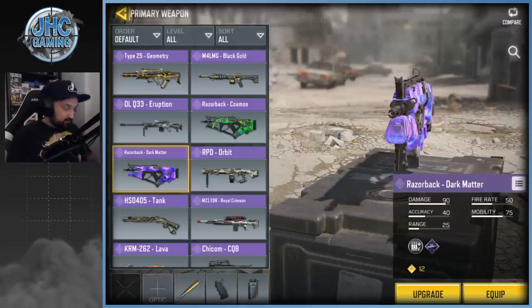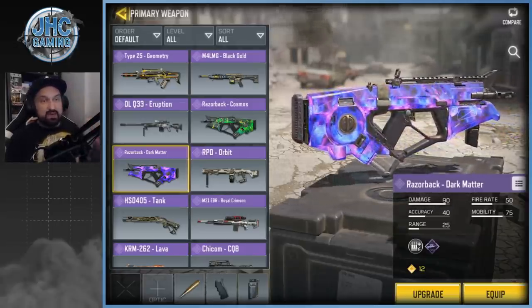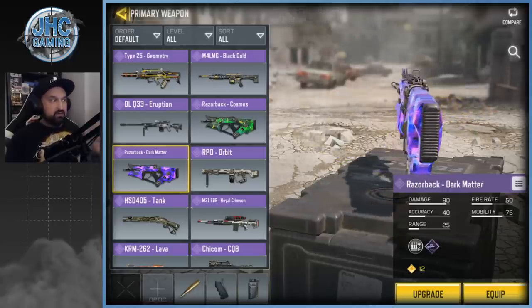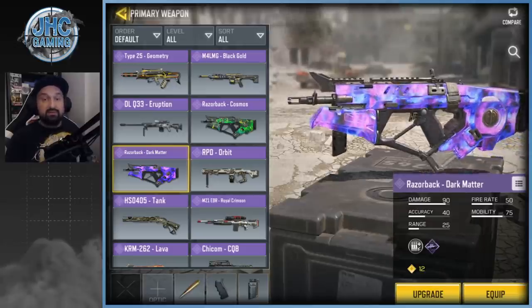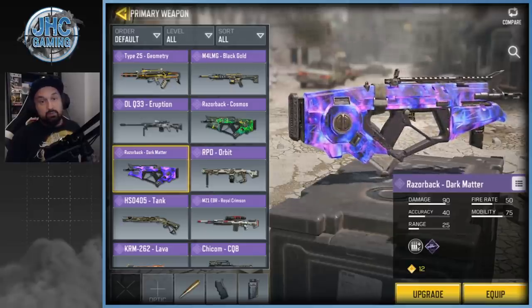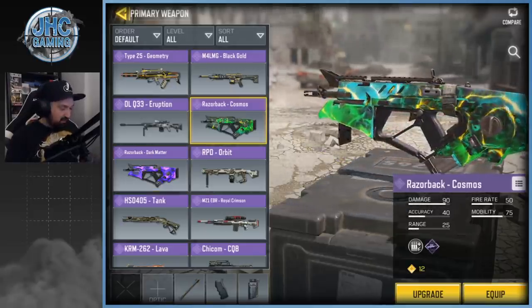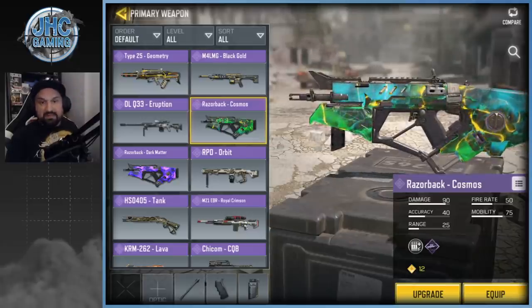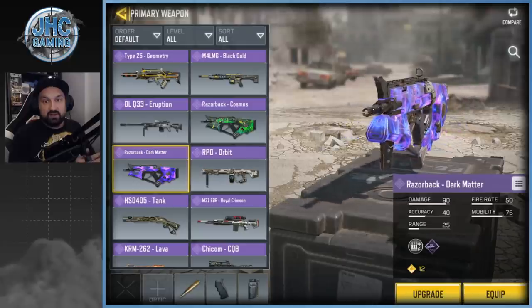My number two epic is Dark Matter. I know it's not available on many weapons — I think it's only the Razorback and the ICR-1, correct me if I'm wrong. I wish we could have Dark Matter on all weapons. First of all it's animated, I love animated camos, and the choice of colors — if you ask me between Cosmos and Dark Matter, they're both similar, but Dark Matter's colors are just so nice. It's my number two.